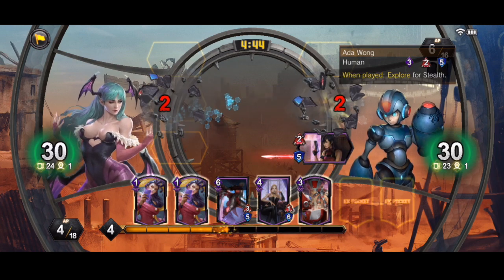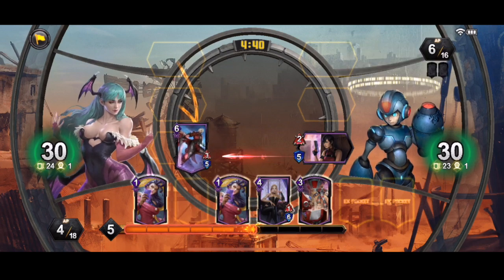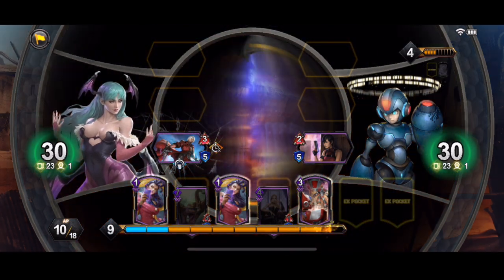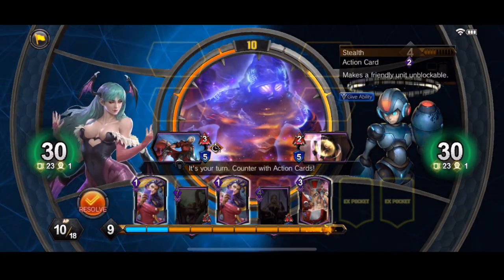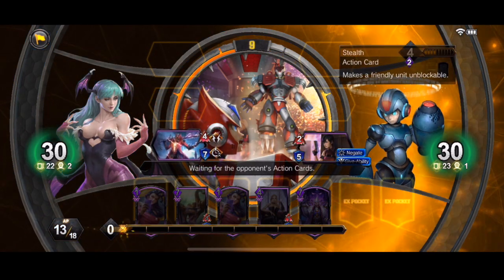So like I say, it's all about the 4MP cards. I've only got one in my hand at the moment, which is Trish — she's a Resonate card, gets plus 1 plus 1. So we'll keep her for a little bit later, in case we need a 4MP card on the field to play a different one and activate its effect. So we'll hold on to Trish.